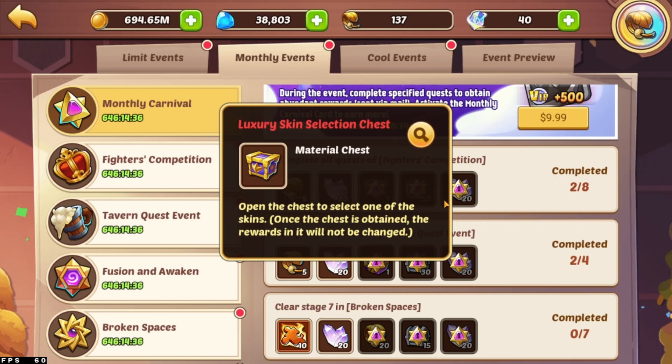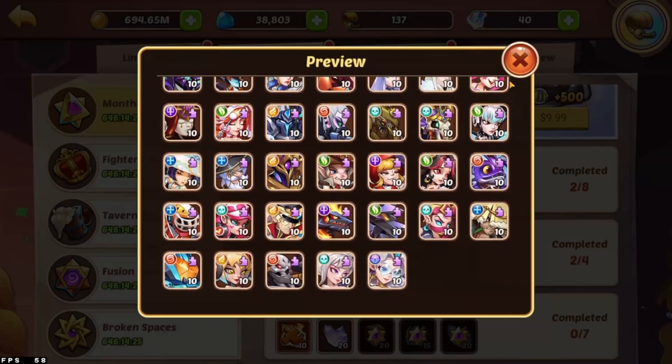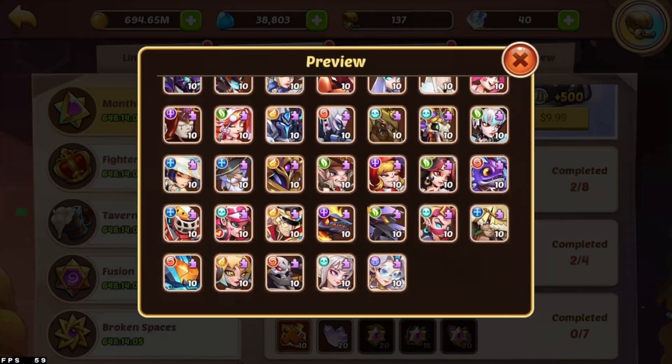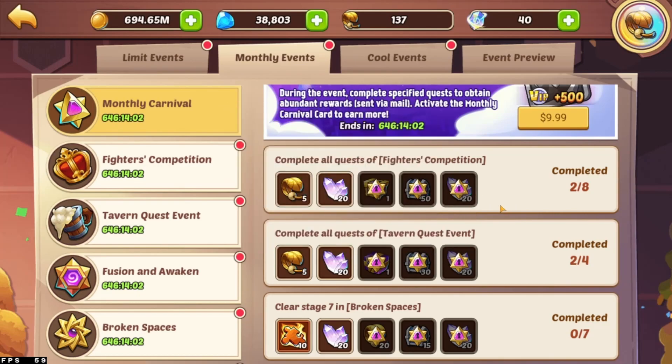They've also updated another reward in the fighters competition. The elite hero shards that used to be here are now a luxury skin selection chest, which is pretty awesome. Later game when you're trying to get a hold of skins to upgrade other skins, this will come in handy, or if there's a skin in there that you want or need. Honestly, I think this is better than the hero shards — you can get hero shards elsewhere, they're not hard to come across. Skins are a little bit more rare, and there are a bunch of different ways of collecting heroes.